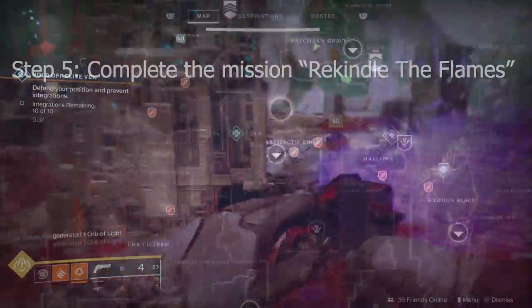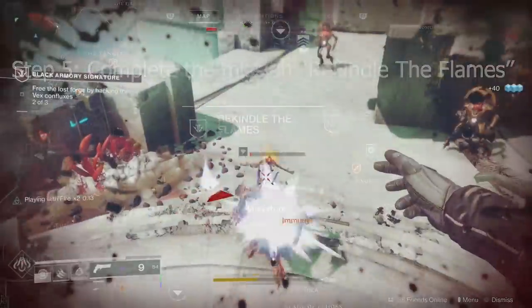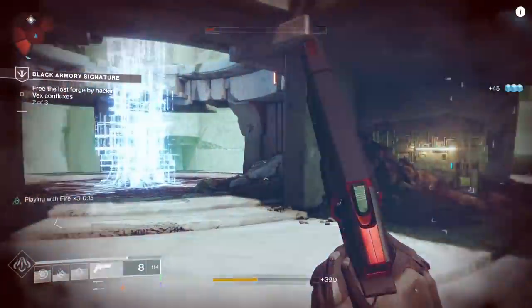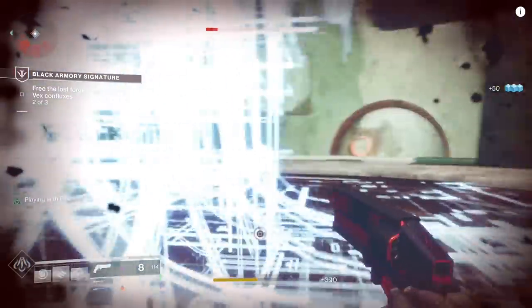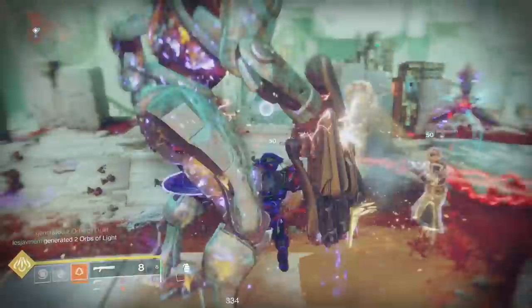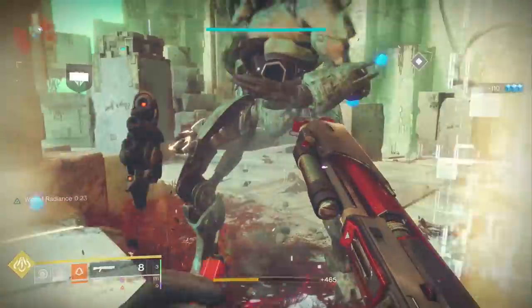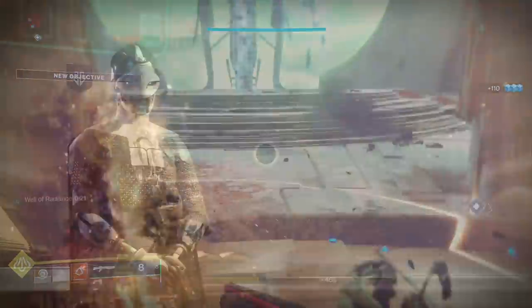Step five: complete the mission Rekindle the Flames. You'll see it marked right next to the Hallows as a Forge icon — that's essentially where the Forge is located. It's a very straightforward mission. You've got three Vex Confluxes that you will unlock or free, and upon doing so, a big giant Minotaur will spawn that you need to gun down.